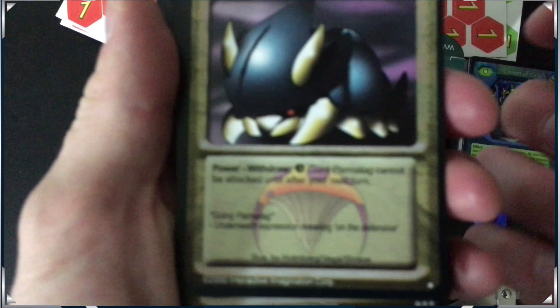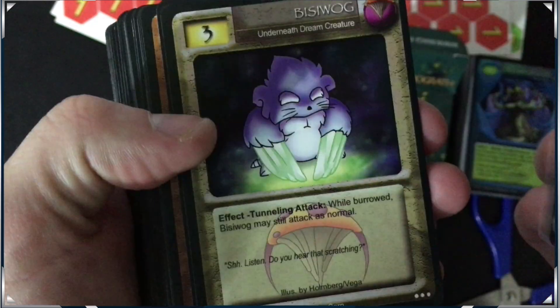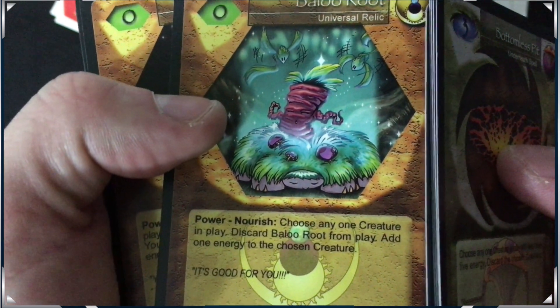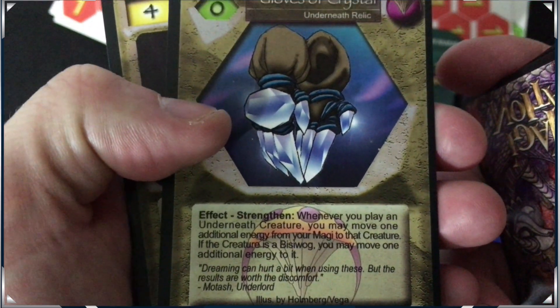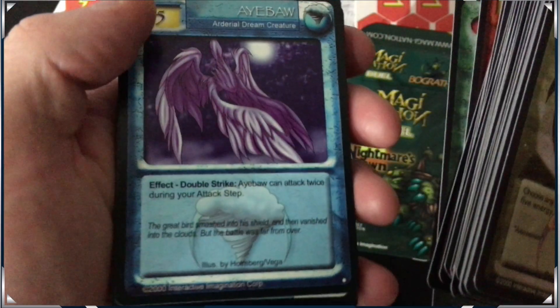Got some lava cards. One card says it cannot be attacked until after next. Bala Root — it's good for you. Illustrated by... choose any one creature in play, discard Bala Root from play, add one energy to the chosen creature — that's cool, these are relics. We got different colors: green for forest, blue for water, gray for underground — five elements. Oh, another rare! Whenever you play an Underneath creature, you may move one additional energy from your Magi — that's really cool. The Magi is your character to fight with.